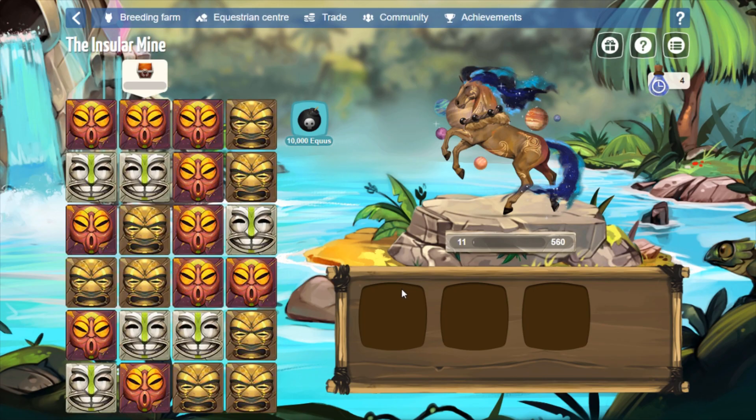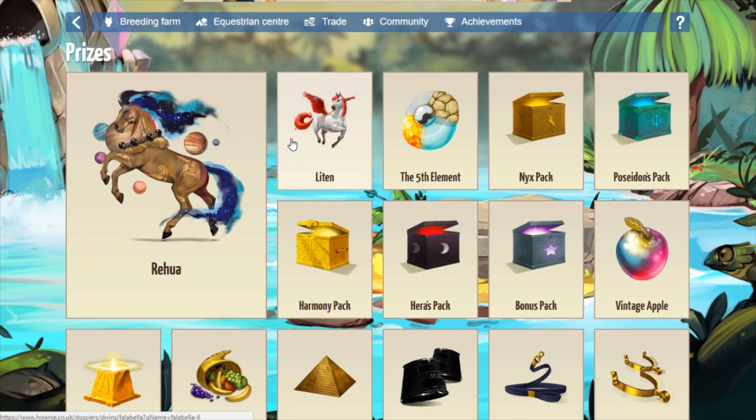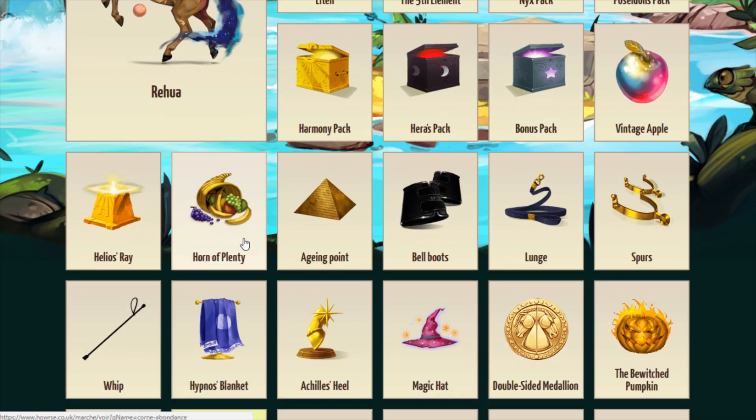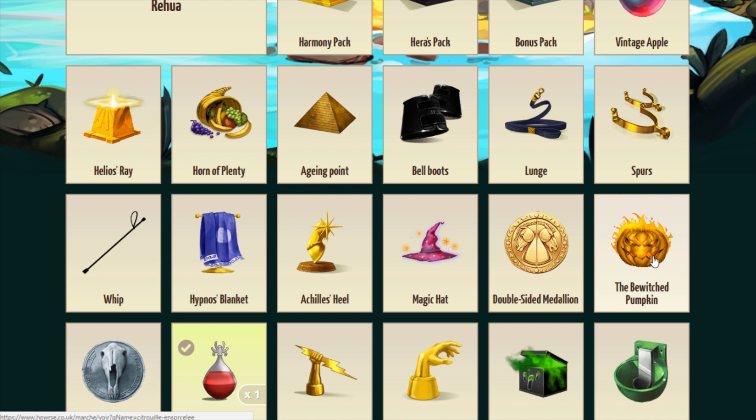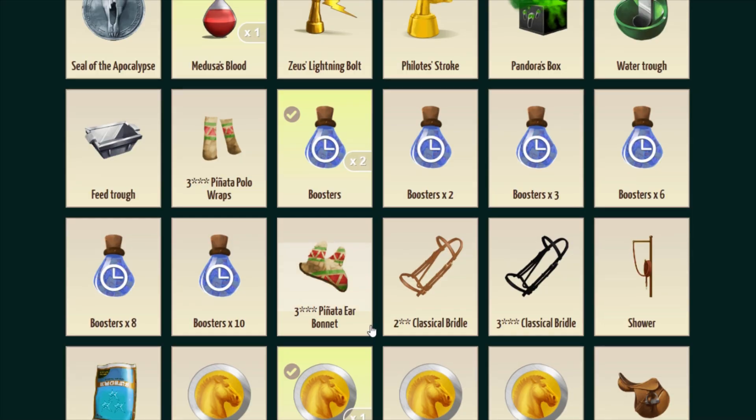I did hear a few players got the Falabella divine — good job. I'm definitely not going to get the Falabella, I'm sure. I do like the prizes in here. The Falabella is in the crystal chest; fifth element is in the wooden chest. Nyx pack, Harmony pack, Harris pack, and the Bonus pack, and maybe Poseidon's pack — I think those are all in the crystal chest. Horn of Plenty was in the gold chest. Magic Cat, Bewitched Pumpkin is definitely in the crystal chest. I did do a breakdown of this on the test server — I could slow it down in my video editor to figure out exactly which prizes were in which chest, and I posted it in the spoiler forum.